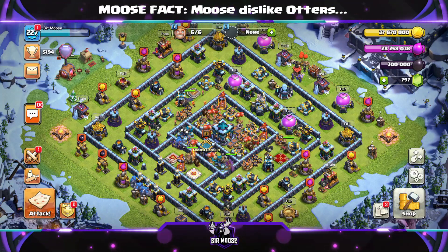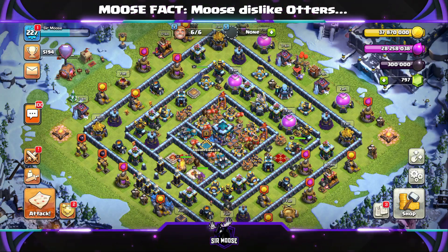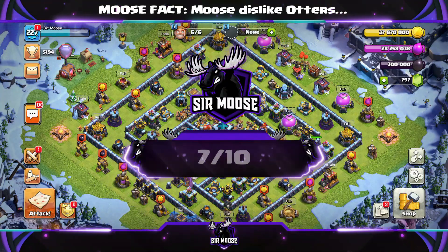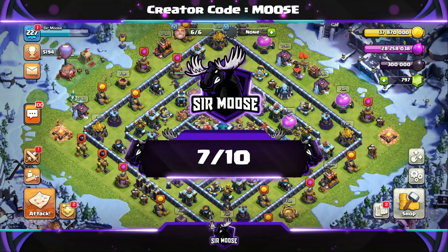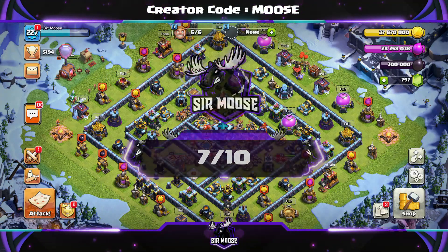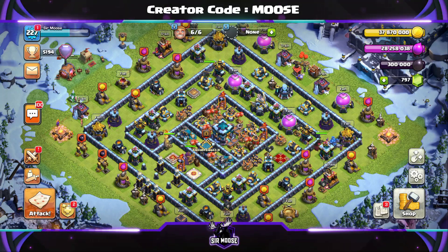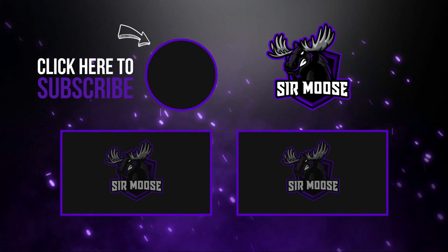So out of 10 today — what are we going to give it? Base design: I really like the base design. Performance was okay — just 1 three-star out of 15 attacks. So today guys, we're going to be giving this base 7 out of 10. Let me know what you think in the video comments. Thank you so much for your support guys — remember to hit that subscribe button and the notification bell. Make sure you don't miss any more amazing base designs or attack strategies. This is Samu signing out — thank you again so much for watching. Take care and remember to practice your funneling!